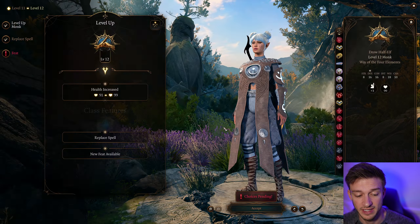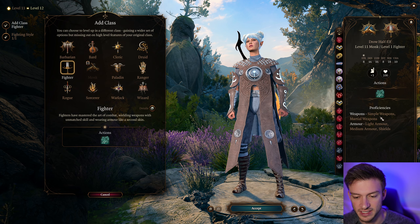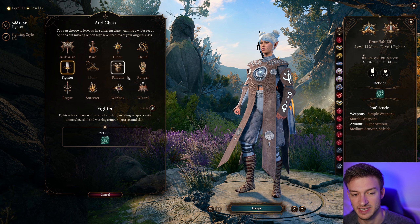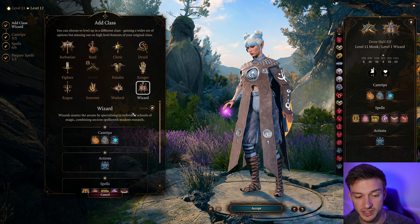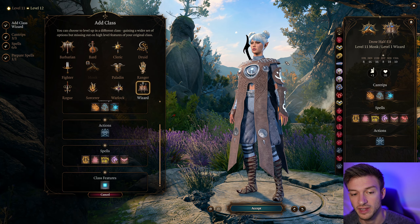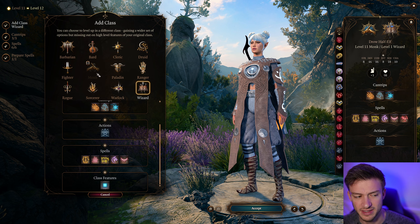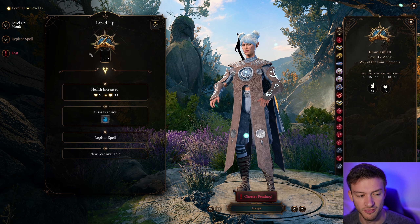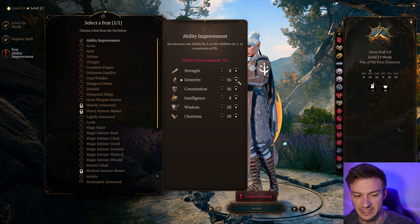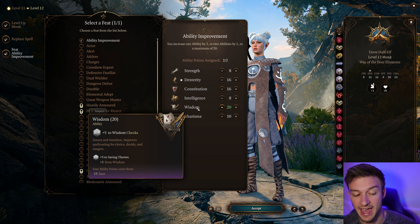For our final level, there are a couple ways to go. We can stick with full 12 levels of Monk, or you can add a level of Fighter for extra weapon proficiencies, medium armor, and shields. You could also add a level of Wizard for cantrips like Mage Hand and to learn spells from scrolls. For the purposes of this build, I think it's best to stick with full 12 levels of Monk, because that way we get another feat. Taking Wisdom up to 20 is the ideal approach — we have Boots that add our Wisdom modifier to damage, so high Wisdom works really well here.